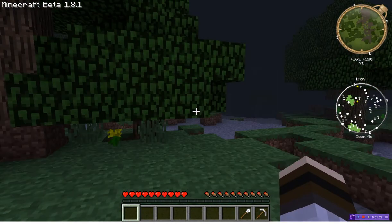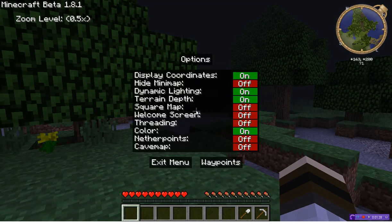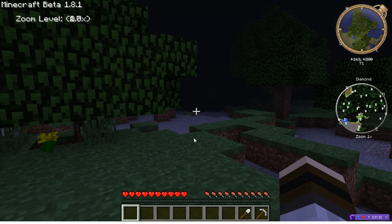You can also change the zoom level from 1x, 2x, 4x, or none. We're going to put on 4x so it's easiest to locate our diamond.